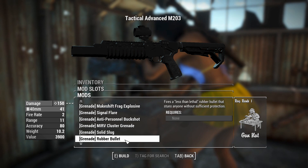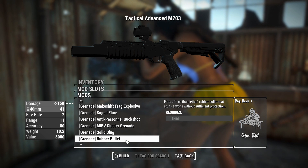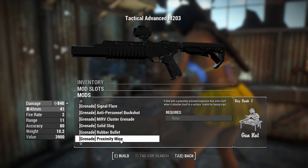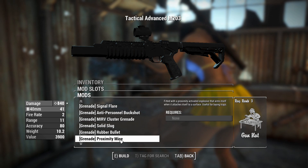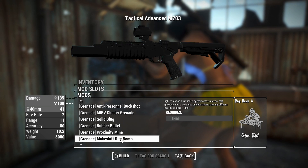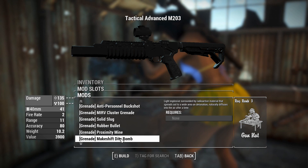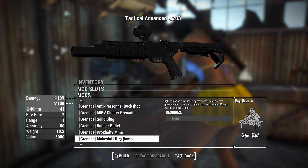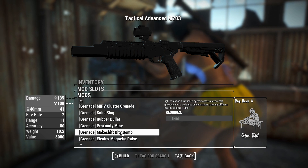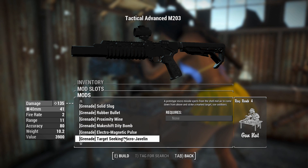There's a rubber bullet which is more non-lethal stuff and can stun anyone without sufficient protection — but how about we just neutralize them instead? There's a proximity mine — better for laying traps, that might actually be interesting. A makeshift dirty bomb adds radiation damage, and diffuses in the air half the time, so it probably leaves behind an area-of-effect of radiation — only useful against enemies susceptible to that, like other humans. And pulse for shooting grenades at robots.